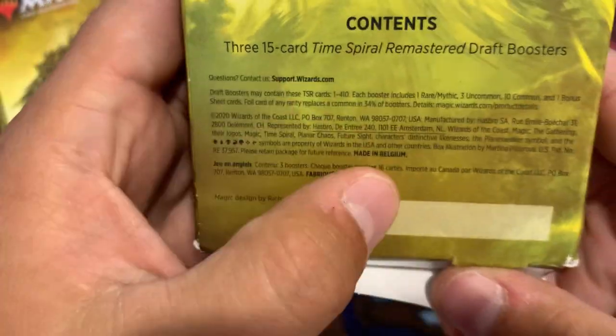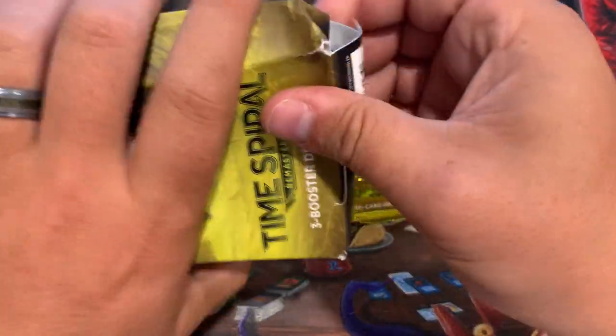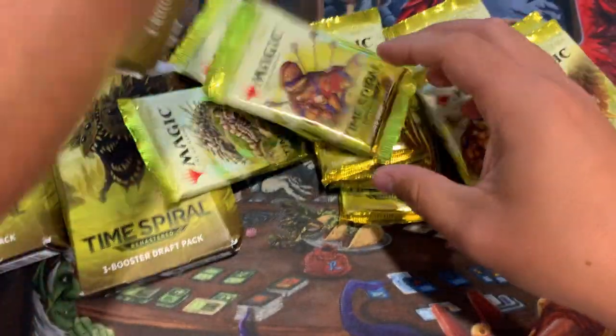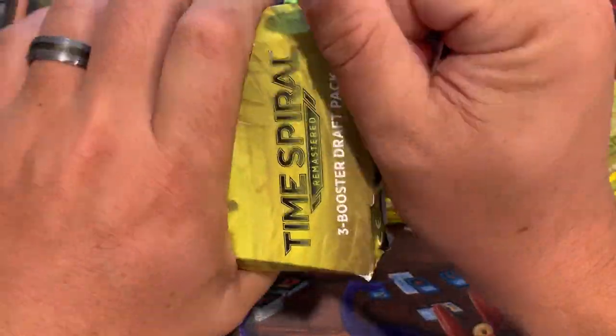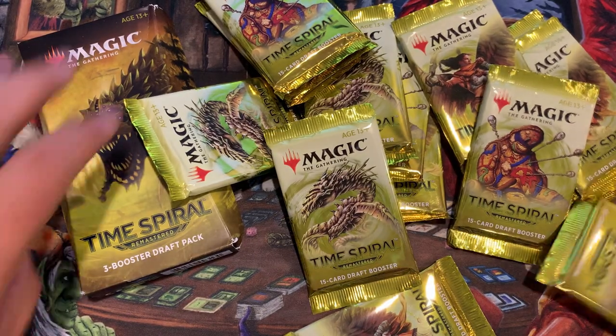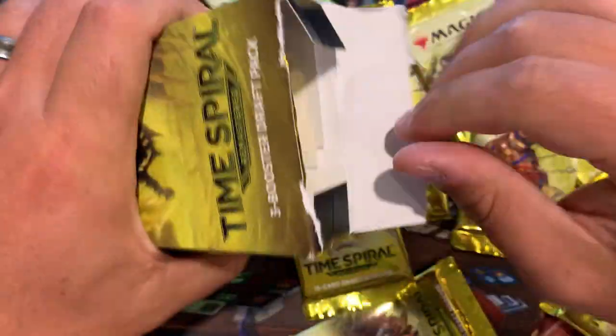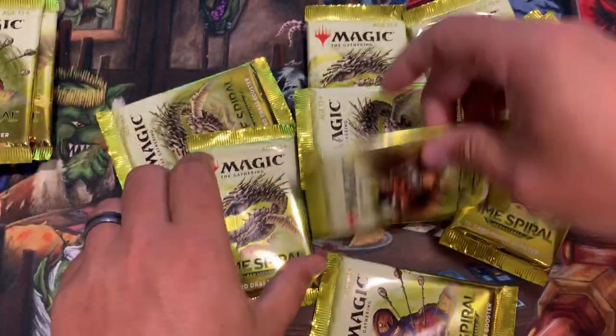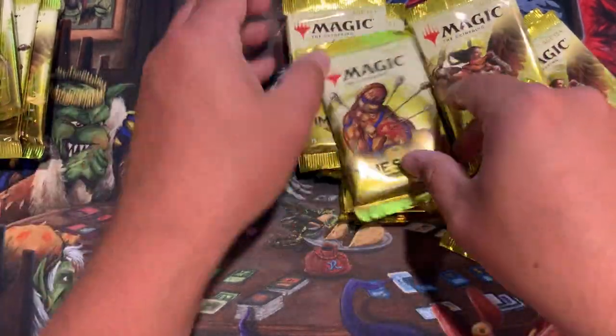Last time we did one of these, it was really interesting. We found out that these were made in Belgium, and these ones are made in Belgium as well, which is cool. We had a first pack that had an air in it — two foils and only two uncommons, unfortunately not retro foils. We had four mythics, an old border foil rare, Sliver Legion, and the old border foil was a Goblin Engineer. Let's see if we can match that with another half of a booster box.